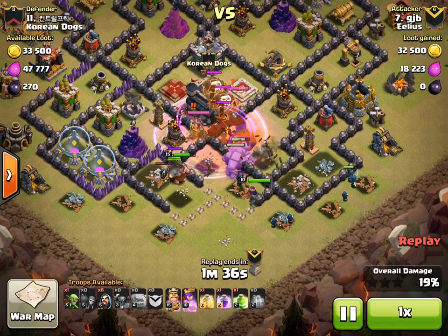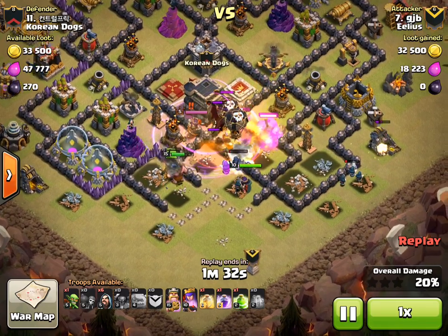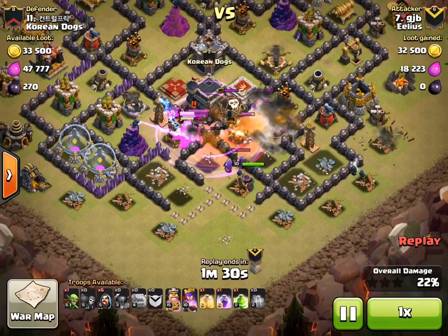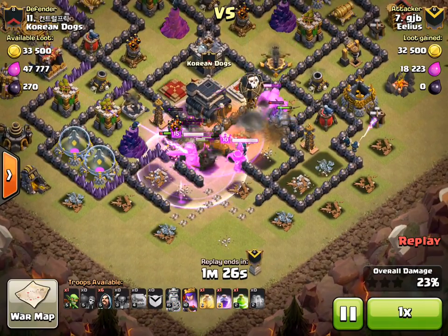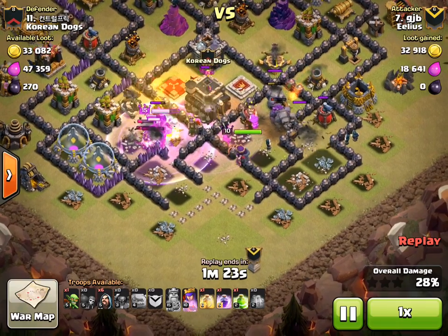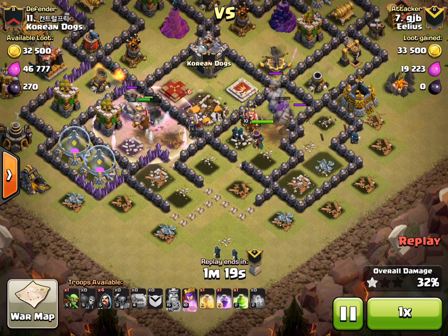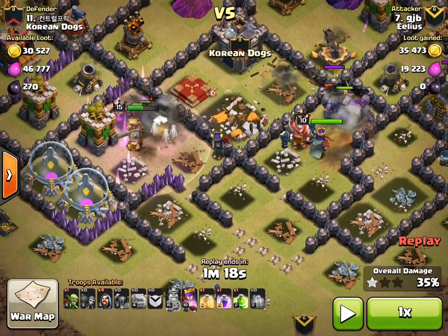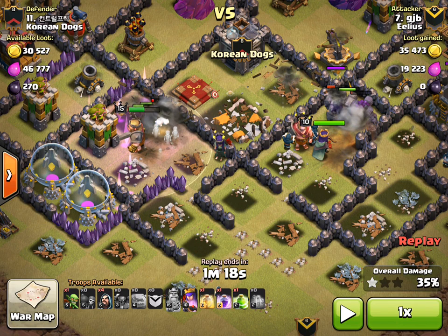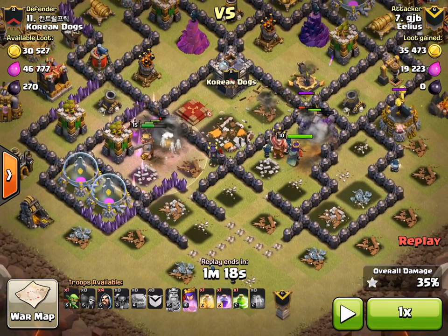At this point, normally someone would put a jump spell on that middle bit. But he doesn't do that, and it turns out very, very well. The king and a PEKKA go to the left-hand side and take out the Archer Queen. He's got his Archer Queen on the right-hand side, who has taken out the CC troops.